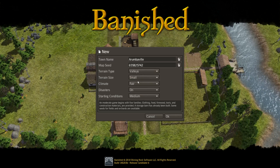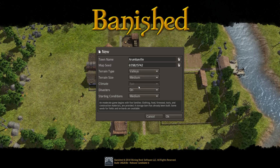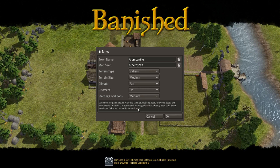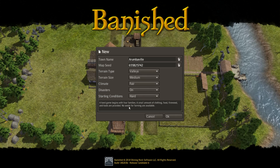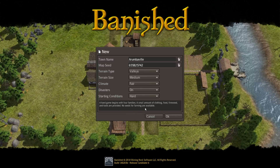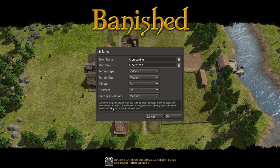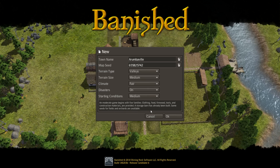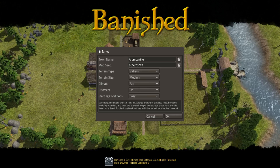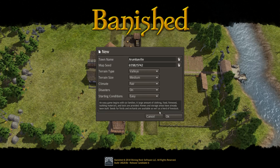Terrain size is small, medium, or large. We'll play on medium — I don't plan on expanding to use the entire territory. Climate: we'll put it on fair. Disasters are on. Starting conditions change the amount of stuff you start with. On hard you have fewer people, small amounts of clothing, food, firewood, and tools, and no seeds for farming. On medium, you start with five families, clothing, food, firewood, tools, and some construction materials, plus a storage barn already built and some seeds for fields and orchards. On easy, you start with six families, a large amount of supplies, and even a herd of livestock.